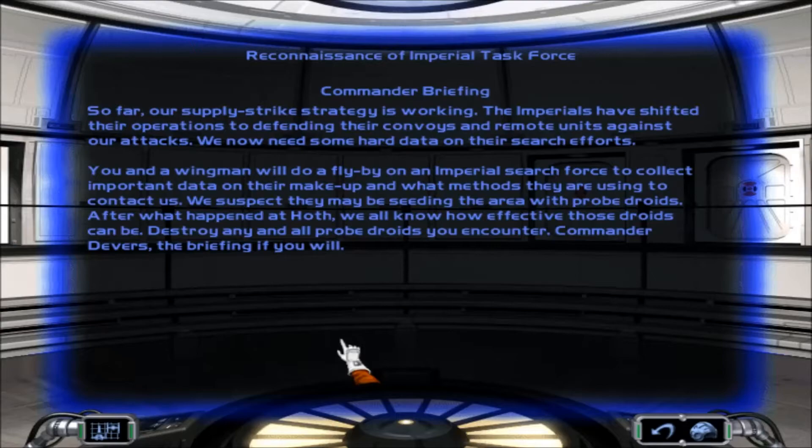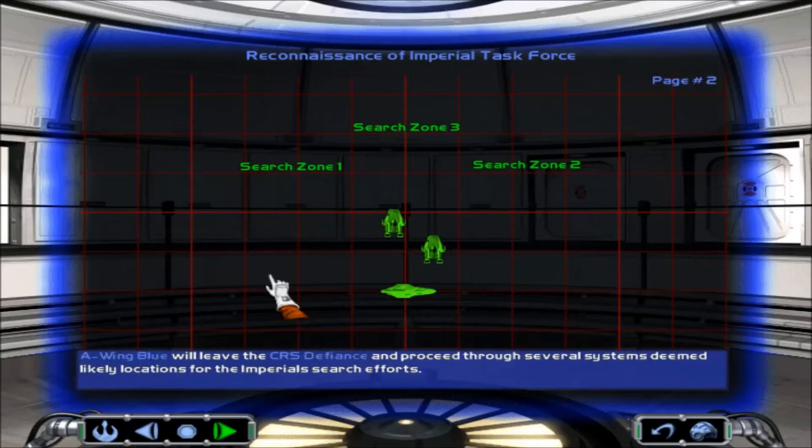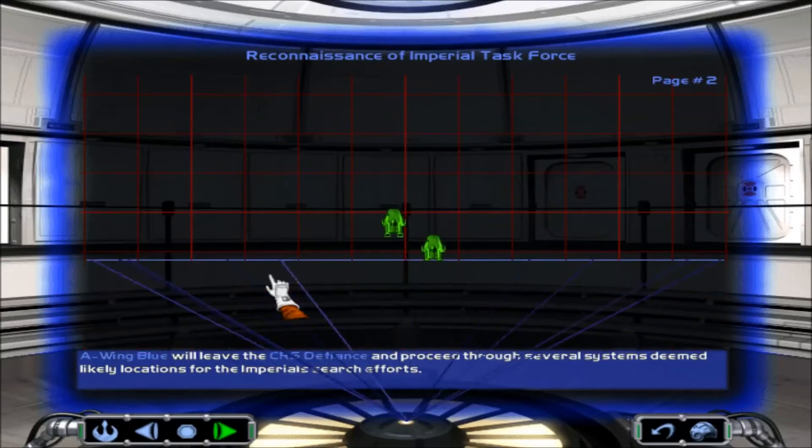You and a wingman will do a flyby on an Imperial search force to collect important data on their makeup and what methods they are using to contact us. We suspect they may be seeding the area with probe droids. After what happened at Holtz, we all know how effective those units can be. Destroy any and all probe droids you encounter. Commander Devers, the briefing if you will. The briefing is lagging a bit for me. We know that Admiral Holtz has deployed several search groups. A-Wing Blue will leave the Calamari Cruiser Defiance and proceed through several systems deemed likely locations for the Imperial search efforts.